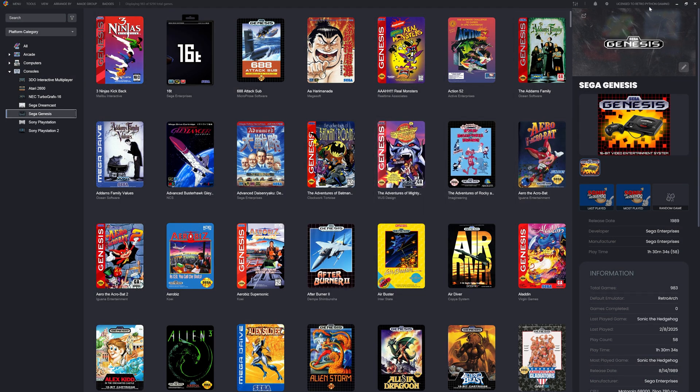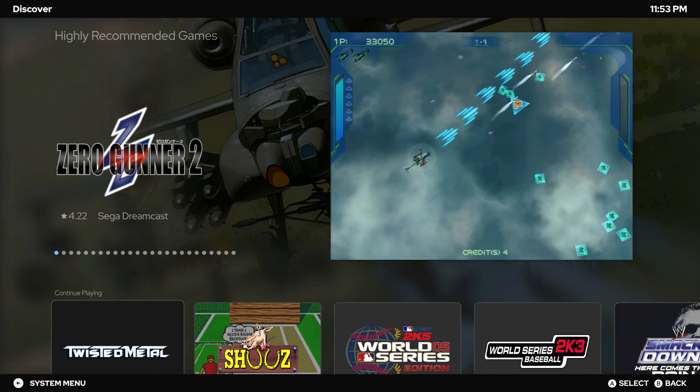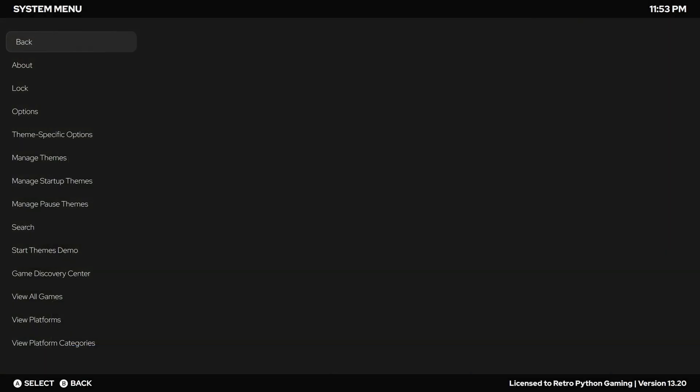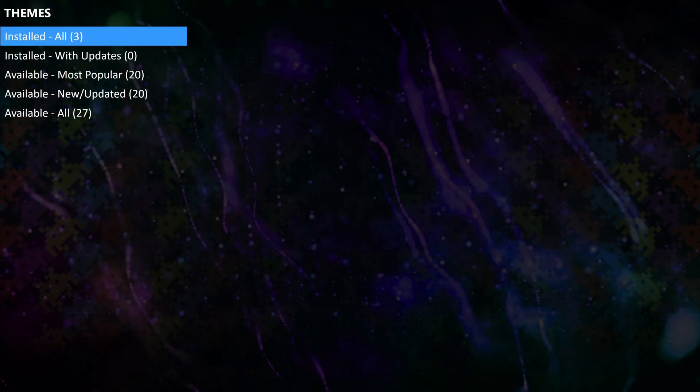Now that LaunchBox is registered, let's head back into Big Box and explore some themes. Big Box isn't just about organizing your game collection — it's about making it look amazing. Let's hit B to head to the System menu, move down to Manage Themes, and hit A. This brings us to the Themes section. Here's how it's organized: first, we have Installed Themes, where you'll find the three themes that come pre-installed by default.